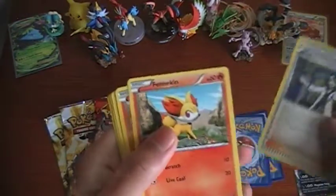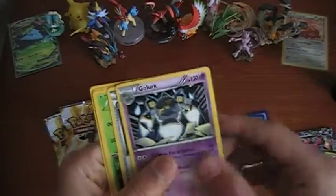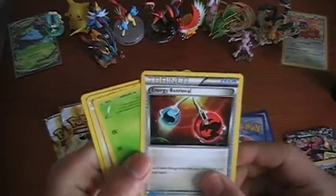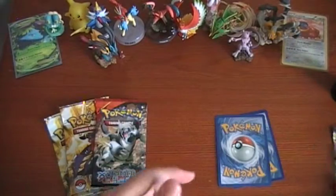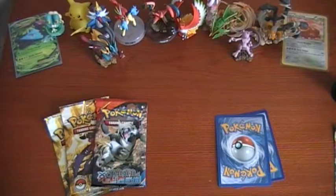So we got Professor Sycamore, Fennekin, another Fennekin, a Poké Ball, Energy, Golurk — that's from Black and White, interesting — Energy Retrieval, Quilladin, Bunnelby, and a Grass Energy. They're just commons, well — yeah, I did say commons, but the Golurk is a rare, so I guess that's kind of cool.